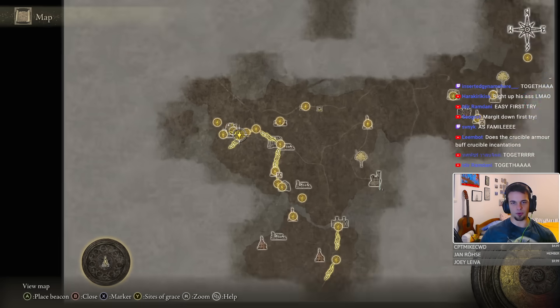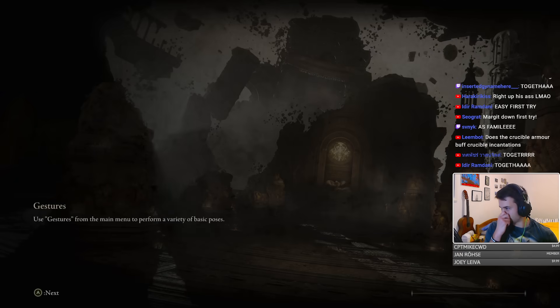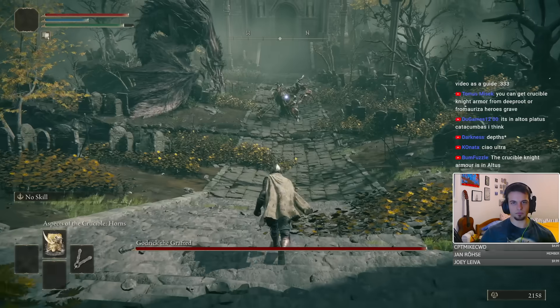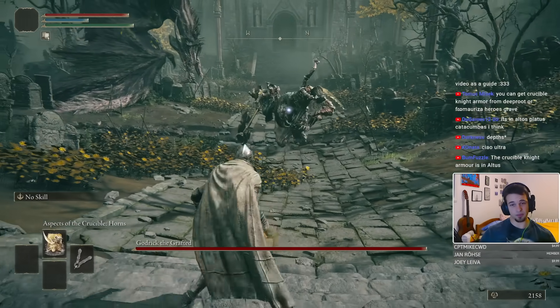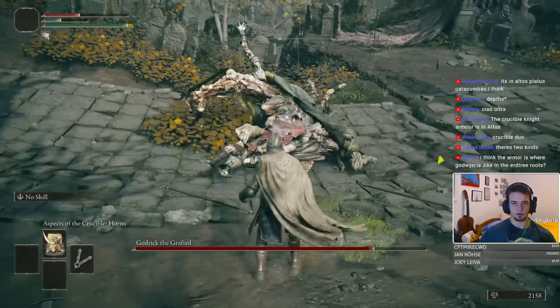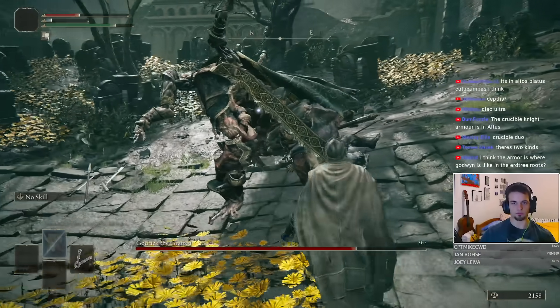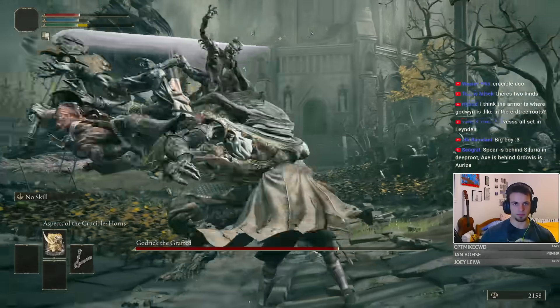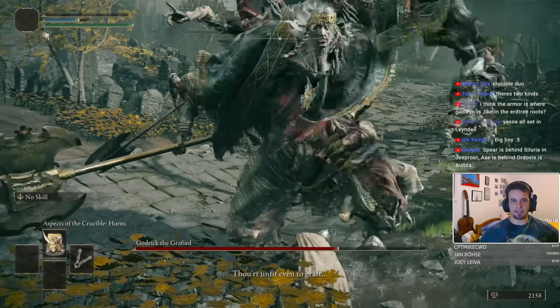I already cleared Stormhill, so we're going directly into the Rampant Tower and the Godrick fight. Let's see how we deal with this big boy. We can actually stagger him to death — or maybe not. Godrick is another beast entirely, much more tanky than Margit.